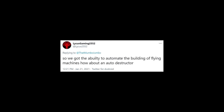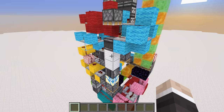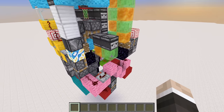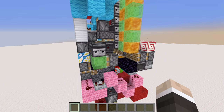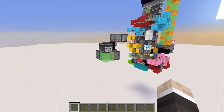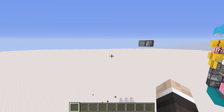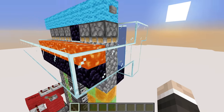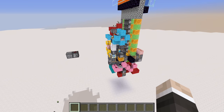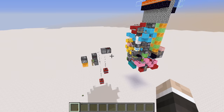Micas Gaming 2552 acknowledged that I made an automatic flying machine builder, and has asked me to build an auto destructor. It is considerably easier to destroy than it is to create. Here is my automatic flying machine construction device — hit the button at the top and all of the components for a flying machine are pushed into place and the flying machine takes off. The destruction part is quite a lot more simple. I want to put this into fully automatic mode, so flying machines will launch and immediately get destroyed. It's totally pointless, but that's the whole point of this series.